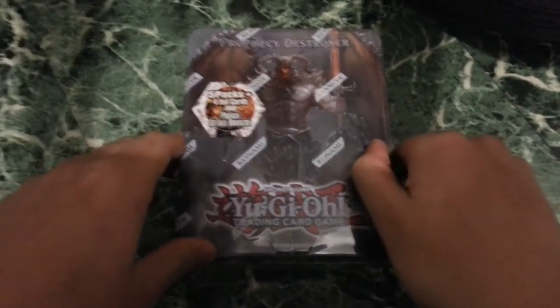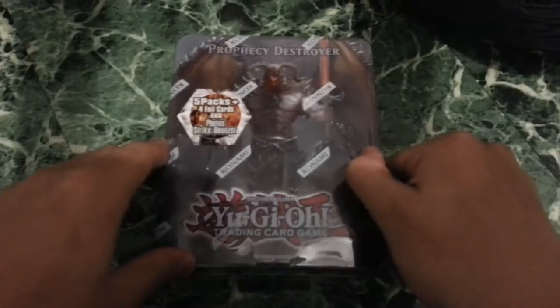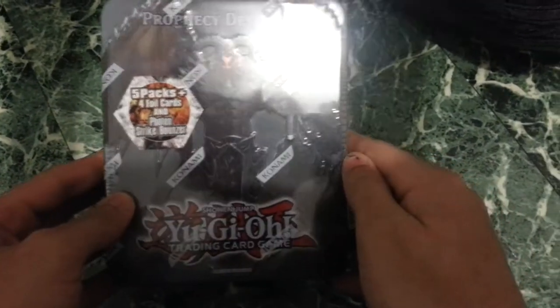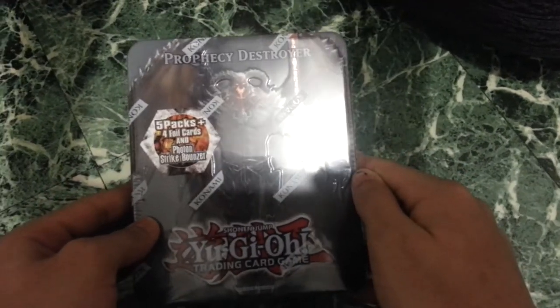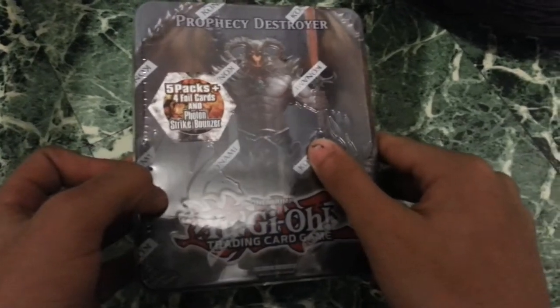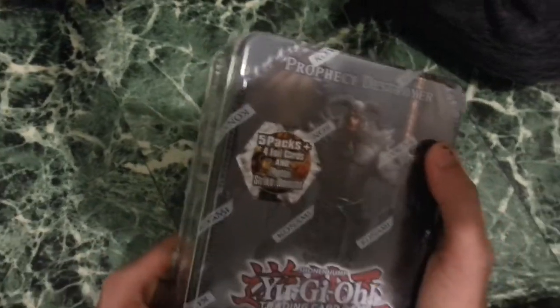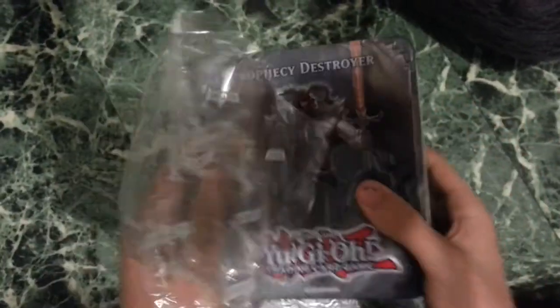What up guys, Join Golem right here, you already know. I'm gonna do an unboxing of this Yu-Gi-Oh! Tin Can Promo Destroyer with 5 packs, 4 foils, and a Photon Strike Blazer. It's Konami sealed and all that, you already know, so it's gonna be good. This is gonna be my first Tin Can opening, so what's mine is yours.